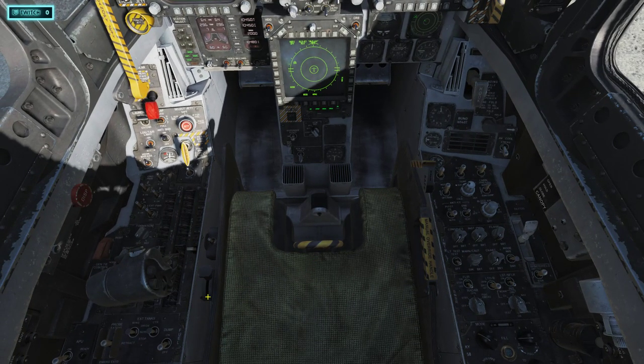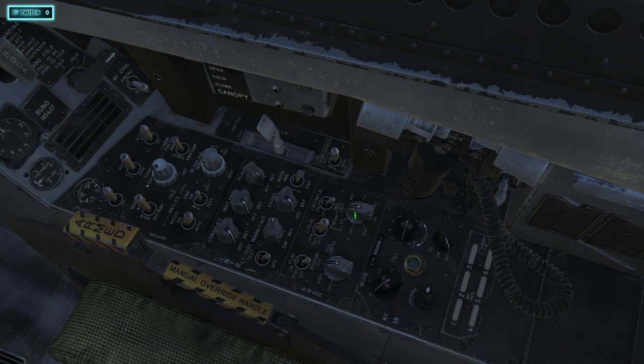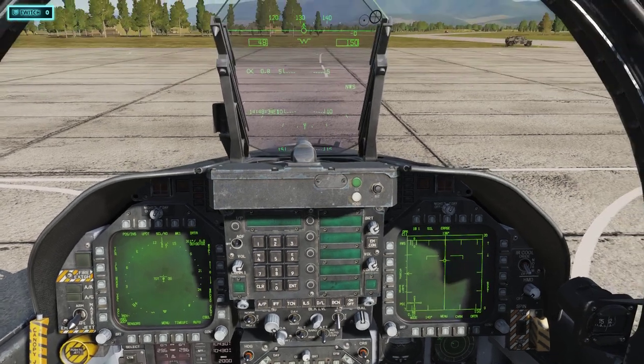We're pretty much set for takeoff. Come over here to tighten your seatbelt and activate your ejection seat. If things get hairy and you want to eject, use your mouse, look down at this little bar, and click it three times to eject. Now turn the INS to Navigation by right-clicking one time — now we're set to Nav mode.